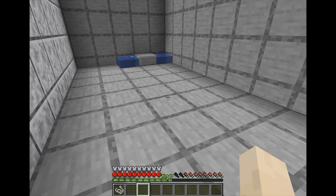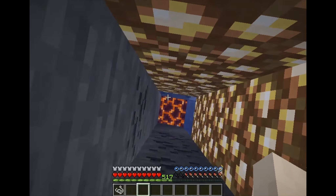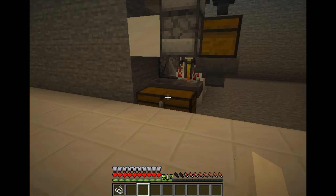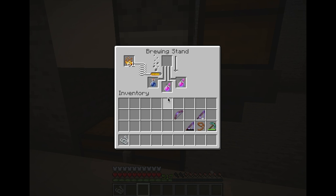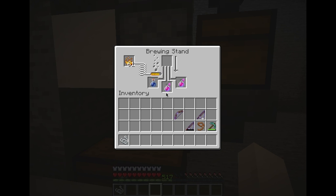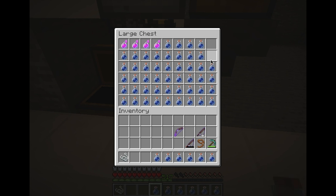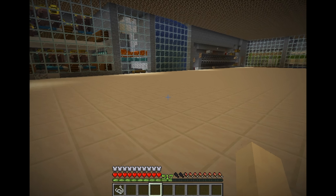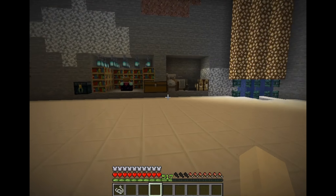Now that I have so many eggs, I also made an automatic potion farm — not like a full potion farm, just an automatic brewing place. Right now it's set up for instant health splash potions, splash instant health 2. I don't know why there's so many water bottles in here, that's not supposed to happen. Yeah, I'll fix it later — it's still a little buggy.